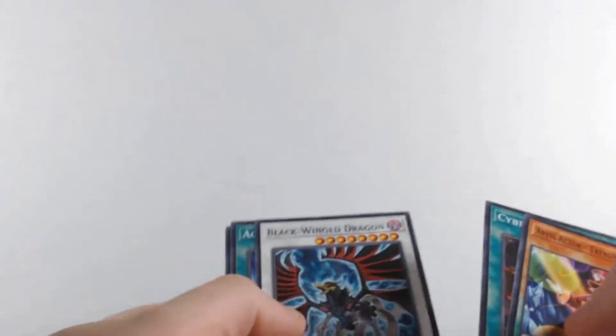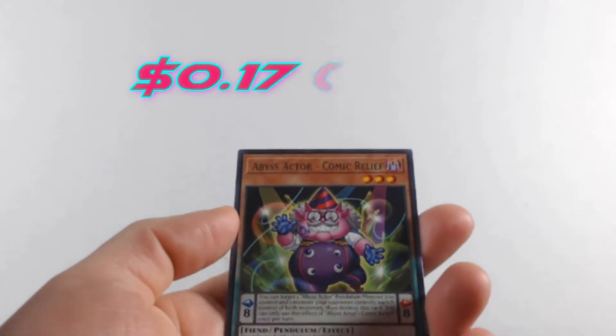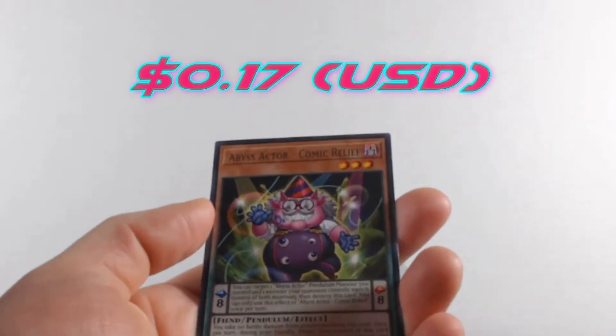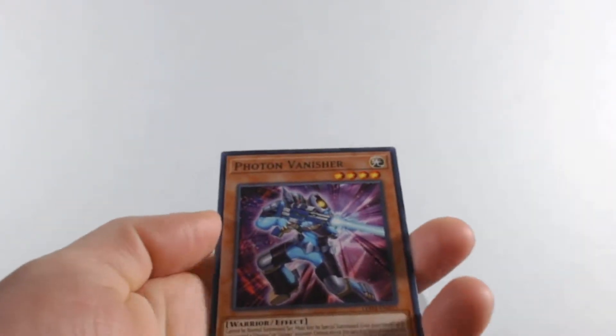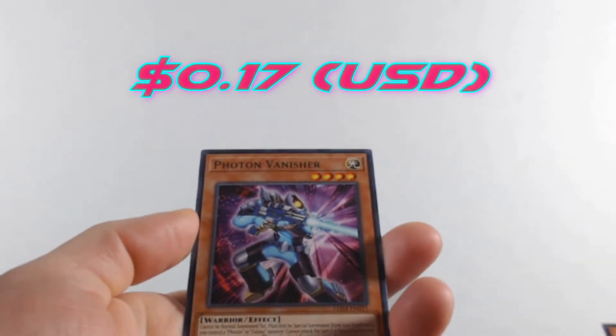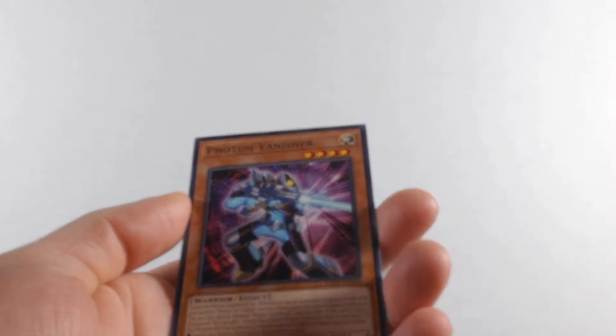We get Abyss Actor, then Black-Winged Dragon, then Abyss Actor - Comic Relief. Then a Photon Crusher and Photon Vanisher — I thought that was the Orbital for a second, but not yet. Hopefully we get it soon.